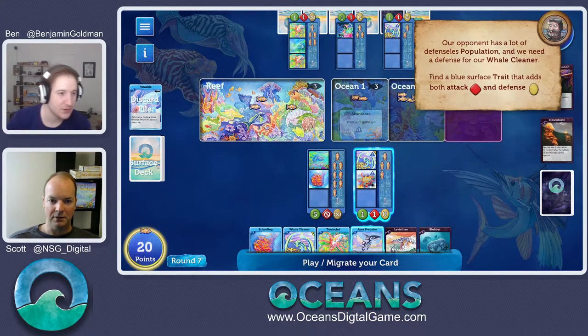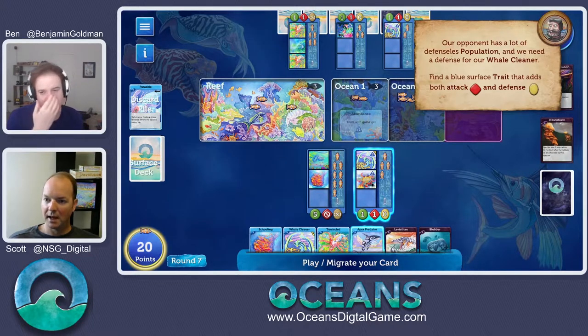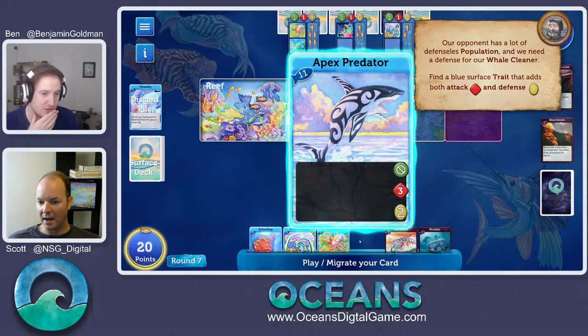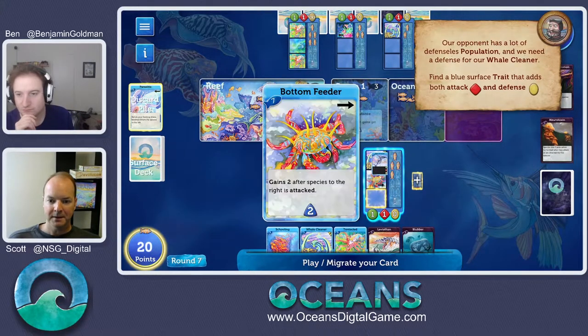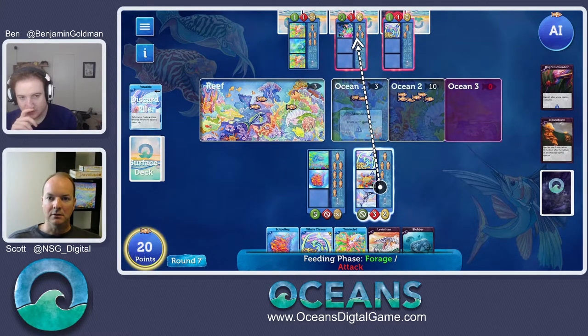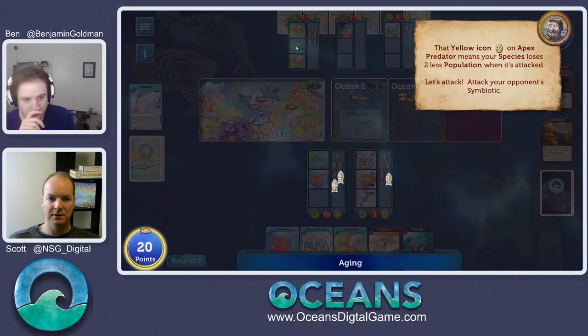We need to find a trait to attack with — one that adds attack and defense. Let's look at apex predator. That green circle means he can't forage. That red diamond means he has three attack — he takes three population each turn. There's a new symbol: the yellow circle means two defense, so an attacker has to have more than two attack to attack us back. Now we simultaneously put defense and offense on our whale cleaner and we're ready to go chow down.